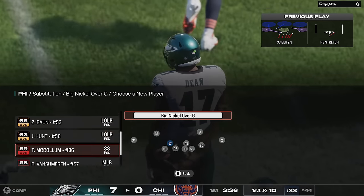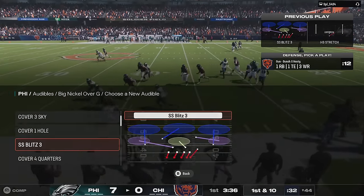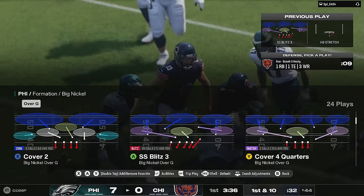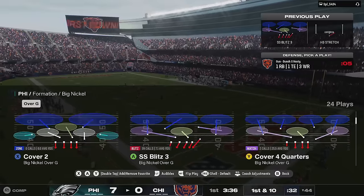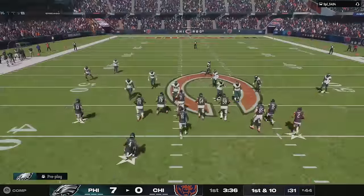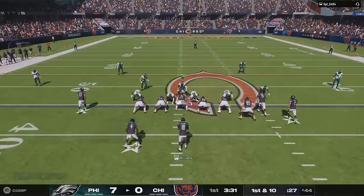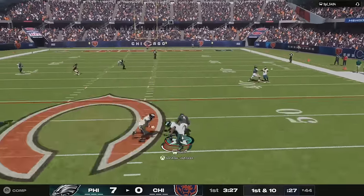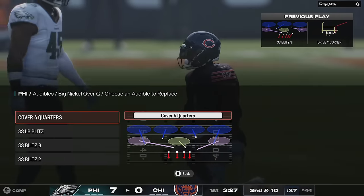They also added logic so that defenders will not be faked out on double pass trick plays when using pass commit. They did something similar in College Football but didn't word it as specifically. In College Football, they just said they improved defenses against trick plays when you guessed pass — here they specifically call out double pass trick plays, which is a helpful clarification.